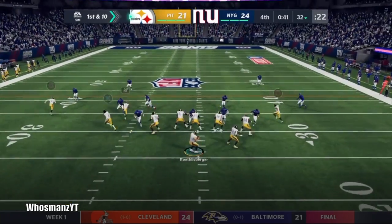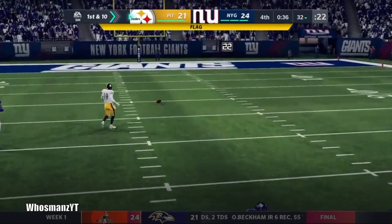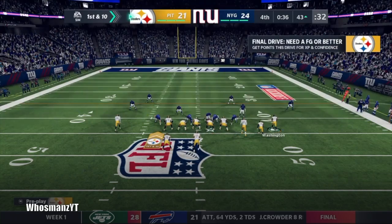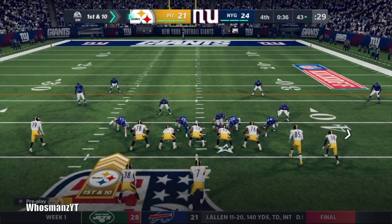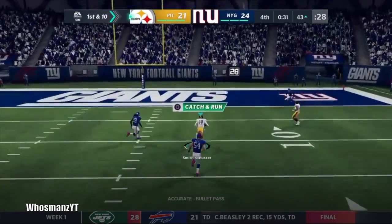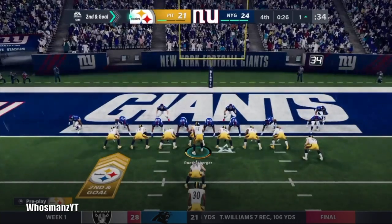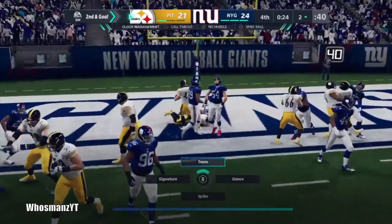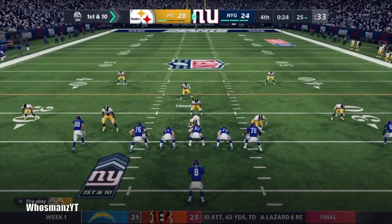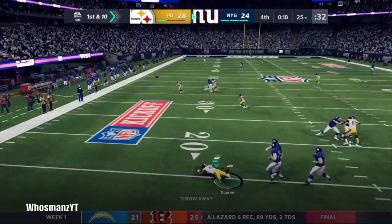We get a pass interference call — a horrible penalty to commit at the end of the game. 36 seconds left on our own 43 — we need to get into field goal range at least to tie. JuJu Smith-Schuster gets behind the defense and gets stopped on the one yard line. We call a timeout with 26 seconds left. Then Darren Watt gets into the end zone — one of the Watt brothers — his second rushing touchdown. We go up 28 to 24 with 23 seconds left. We just need to keep Daniel Jones out of the end zone.